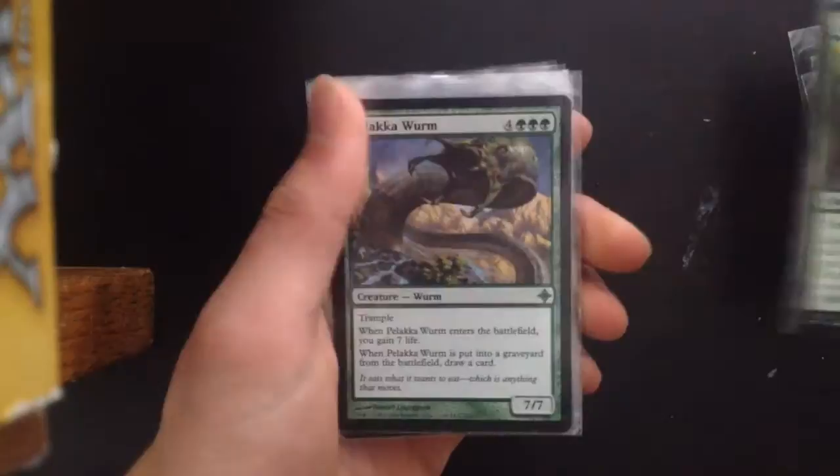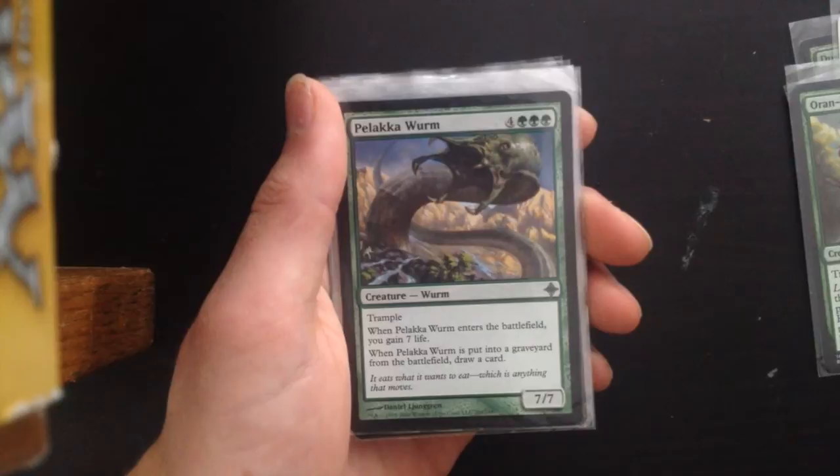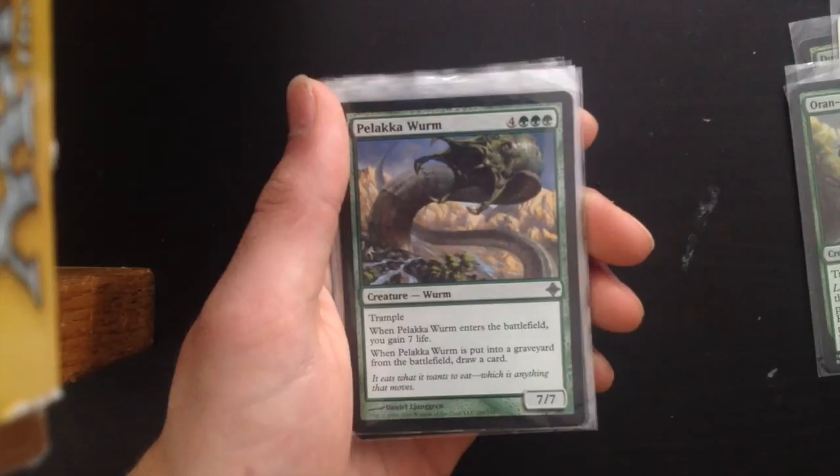Plaguemaw Beast — we all know this card, very pickable in draft. 4 and 3 green, 7/7 trample. When it enters the battlefield you gain 7 life. When it's put into the graveyard, draw a card. Just a very solid card — even when it dies you still get advantage. Very good card.